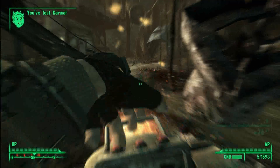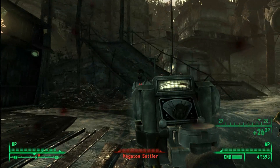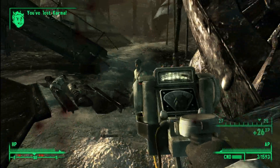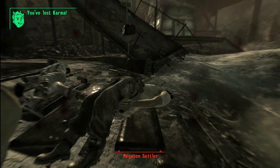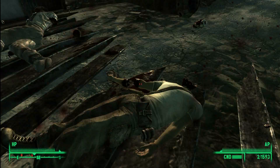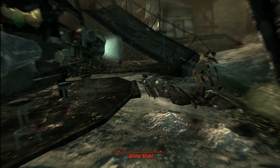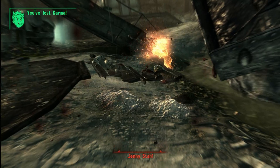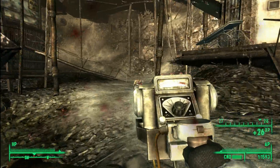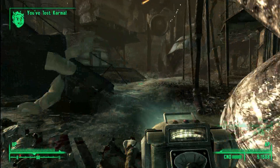This weapon is pretty solid, especially against heavily armored enemies, because of the fact that it completely ignores damage resistance. This brings up the thought about the unique sledgehammer — they were going to have it remove 5 damage resistance when it hit the enemy, and they didn't put that in the game like they thought it would be overpowered, but then they proceeded to put the Microwave Emitter in the game which completely ignores damage resistance. Just some questionable balance in Fallout 3 that I've noticed playing through it a second time.